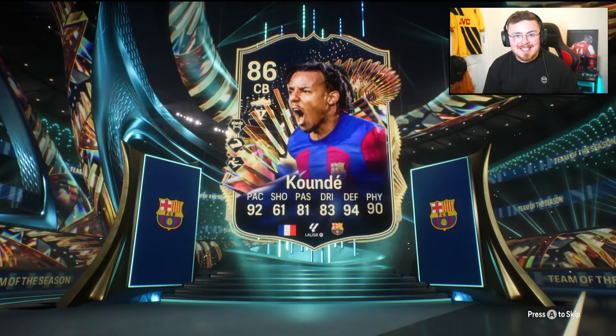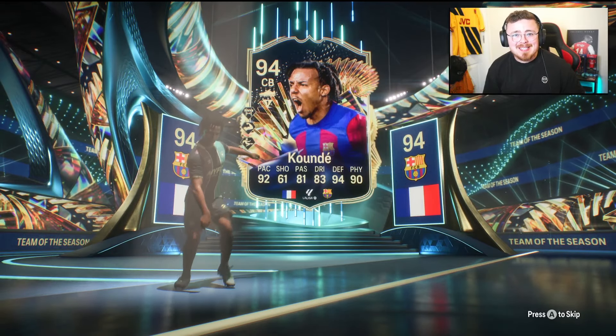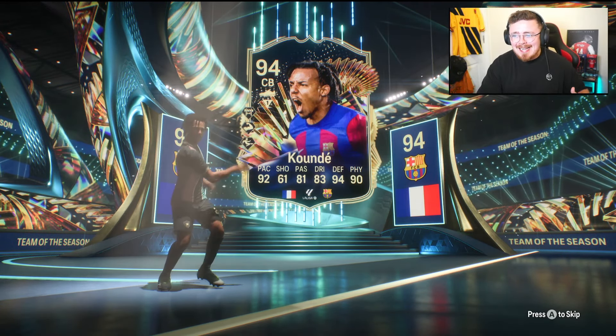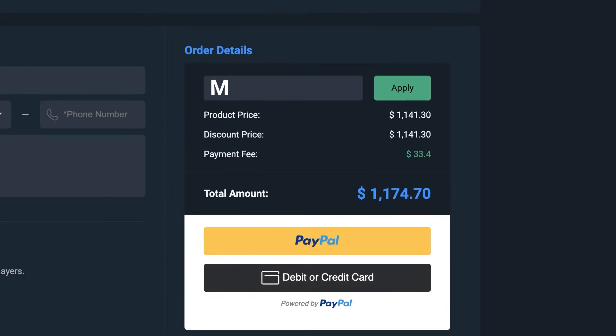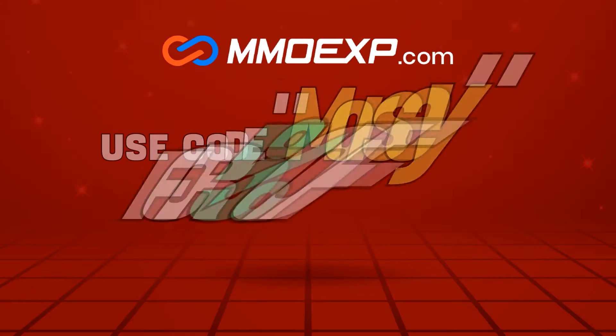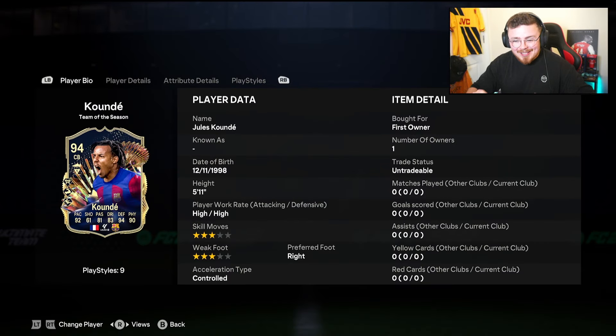La Liga and Liga F Team of the Season start tonight and it is looking stacked. The Friday SBC tends to be a banger. This time around we've got Jules Koundé. If you need FC24 coins for Team of the Season, there's one place you should go: mmoexp.com — link is in my description. Make sure to use my code 'Morsey' at checkout to save yourself five percent off your order.